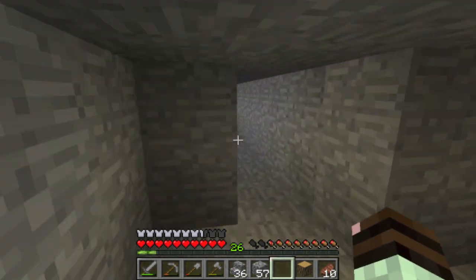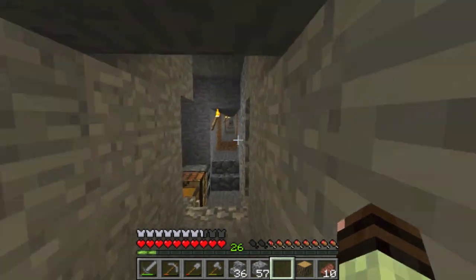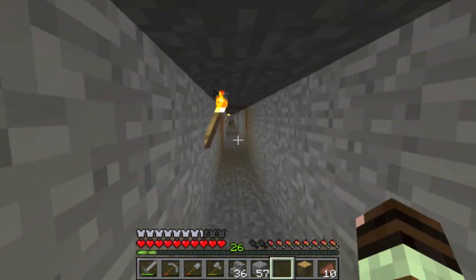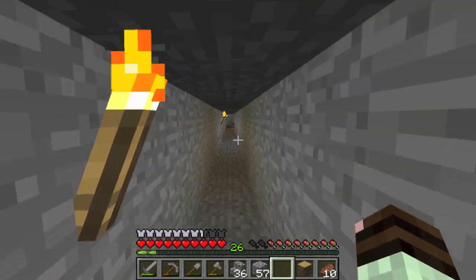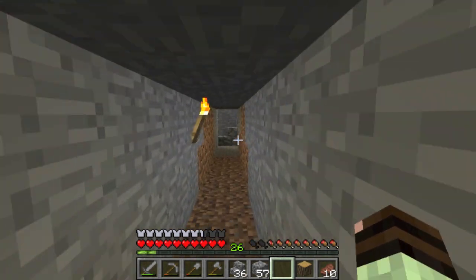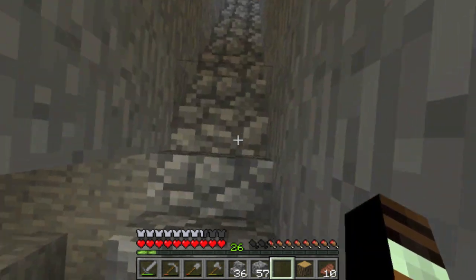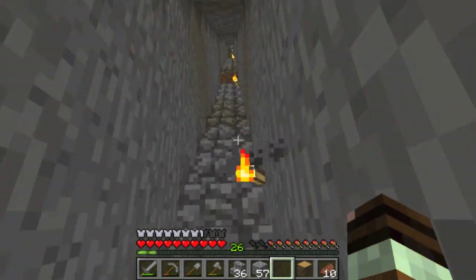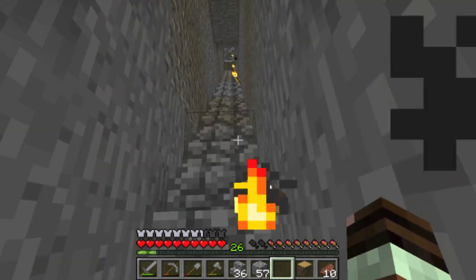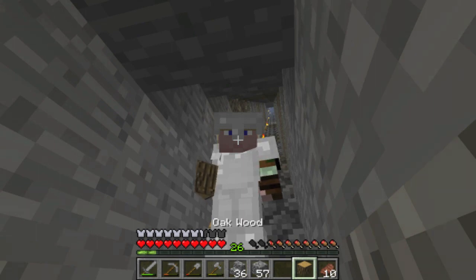Continuing the mine tour — due to all this mining I've got all the stone resources we need for building stairs, because it's so annoying to keep jumping up and down. We also found a fair amount of iron, which is how we got fully kitted out in this outfit.